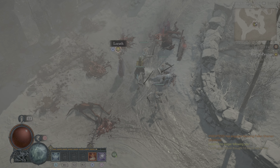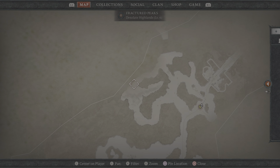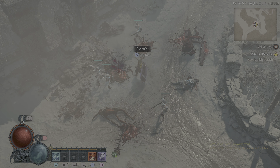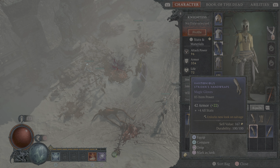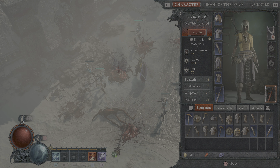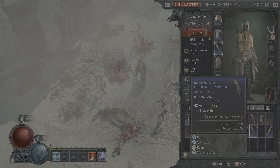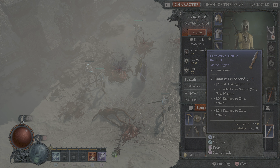Look at this thing - oh, we made it to the place! I didn't get a chance to go up there. Let's see what I got here - just picked up harmonious strider hand wraps, 42 armor plus 4 stats. What do I have right now? Yeah, let's definitely equip that. I also got this one - we've posted a simple dagger.